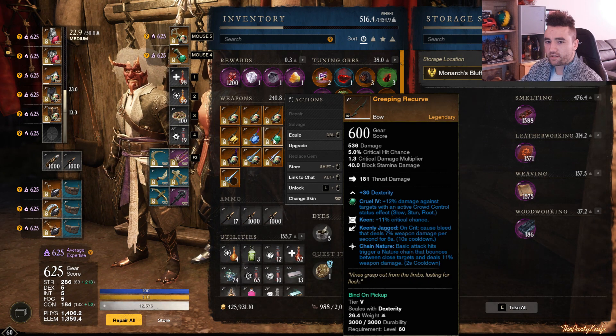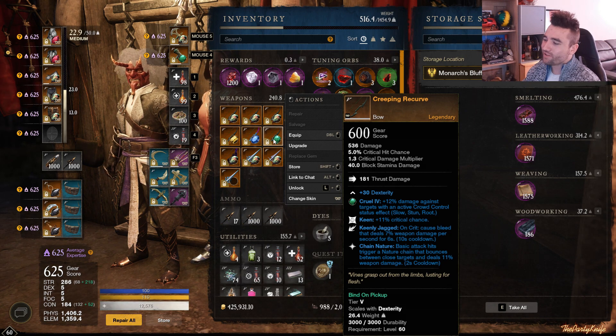You're likely to come across this one since it drops in Genesis from Taxodius, so it's fairly easy to obtain — not as strong, although it has a slight advantage versus Mutated because of Chain Nature. So it's not a terrible bow, but also not an amazing bow.